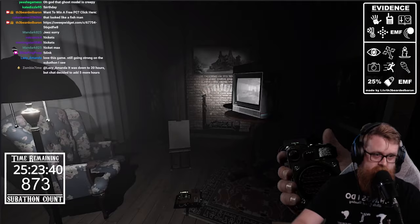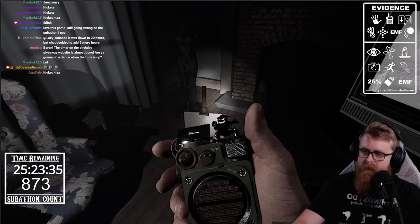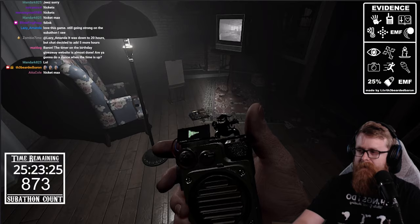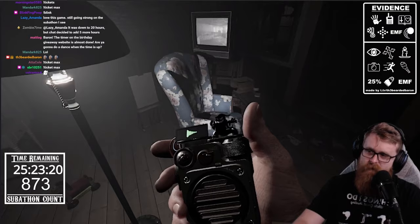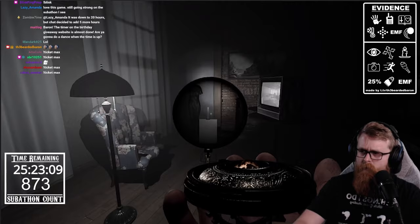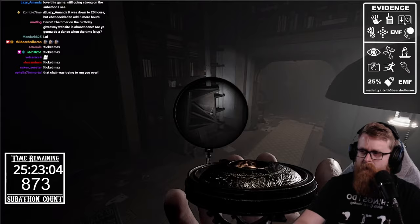Lights can be on when using the spirit box too. Where are you? Where are you? Are you here? Are you friendly? Can you give me a sign? We're not getting anything there, and I haven't spotted any ectoplasm on the walls thus far.